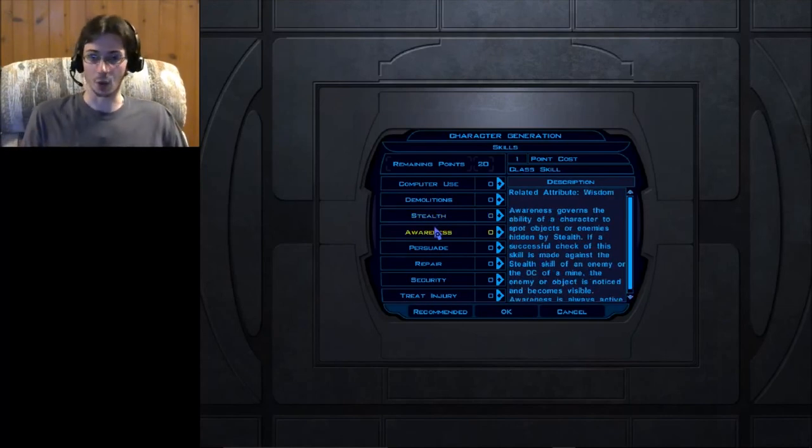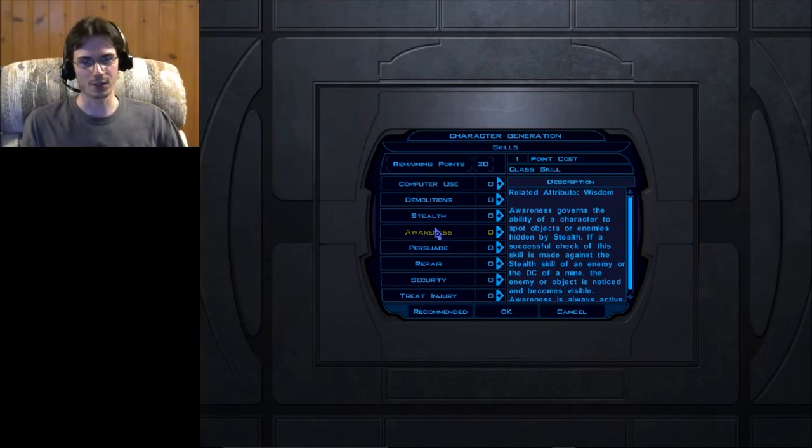Awareness is the ability to see invisible units — such as stealthed characters or hidden mines. It's always a passive skill, and the greater your Awareness, the more likely you are to detect these invisible objects right away.